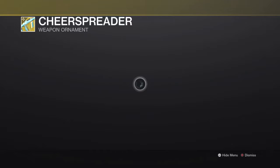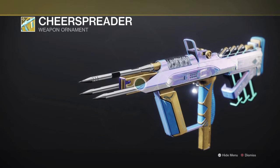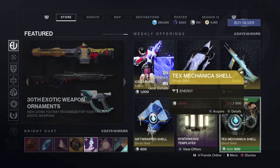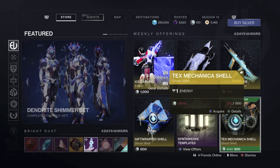If you didn't know, if you purchase the 30th anniversary bundle, Bungie actually gives you 700 Bright Dust weekly. Right here where this ghost is, you will see an option that says 'here's your free Bright Dust' — that's a nice little detail Bungie decided to offer us. And then we have the ghost shell, the gift-wrapped ghost shell.